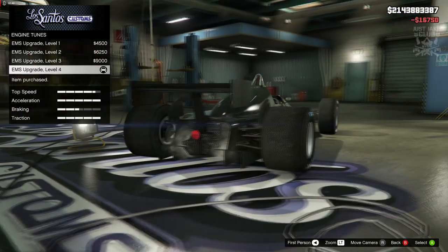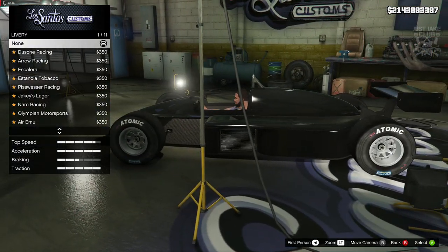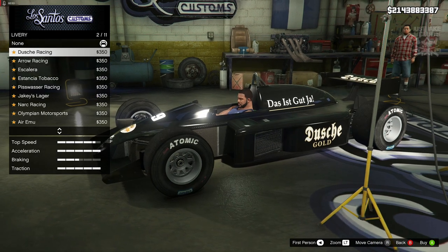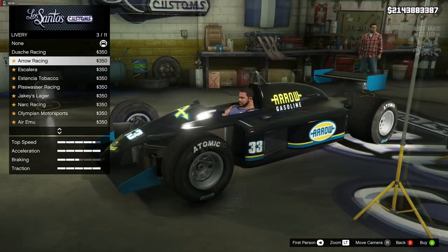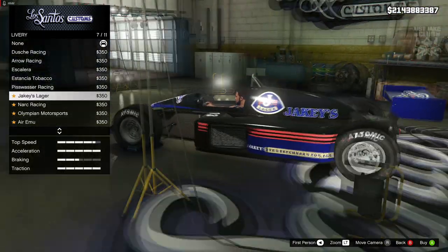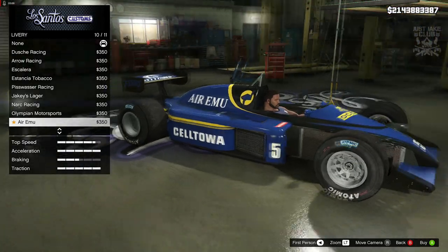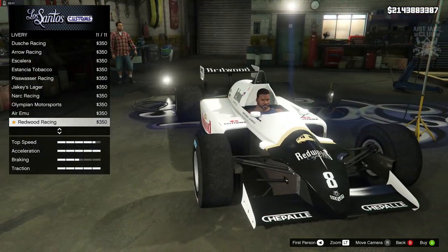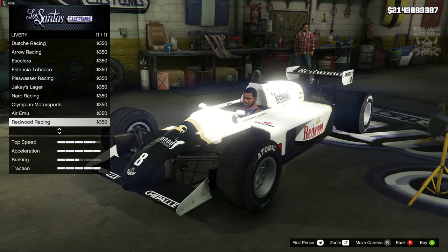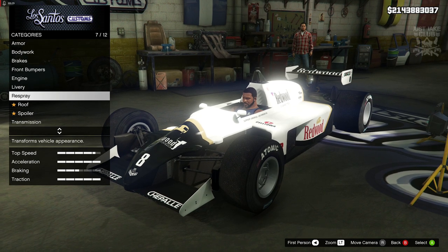Then we're going to move on to the engine and get the level 4 engine upgrade. The liveries - this has to have a livery, just because of the type of car that it is. I don't really like liveries on ordinary cars but these types of vehicles you really do need one. The Redwood Racing livery actually looks pretty good with the black body color - that's probably my favorite so I'm just going to grab that.